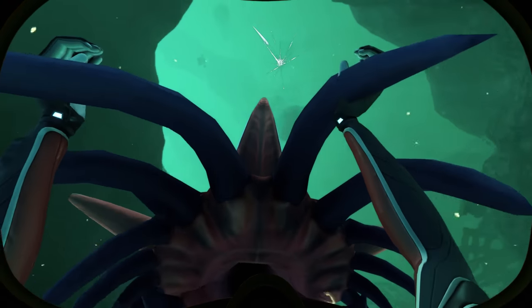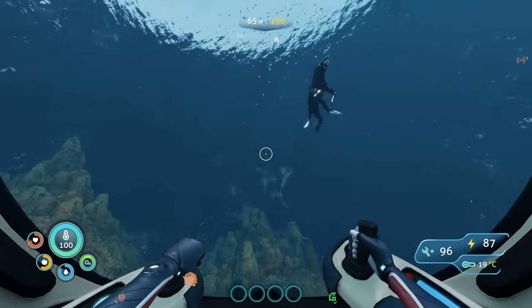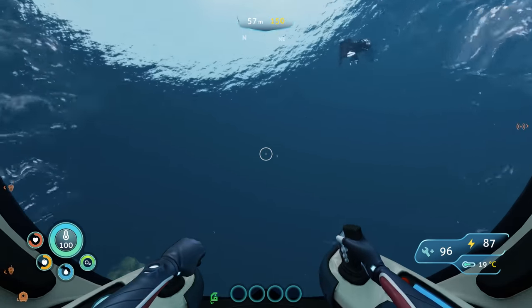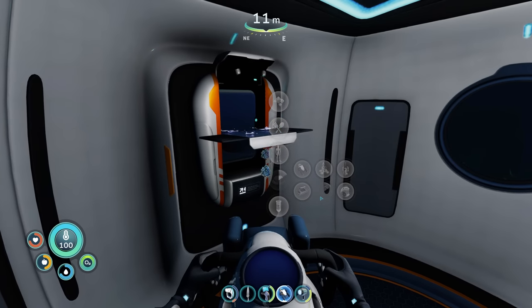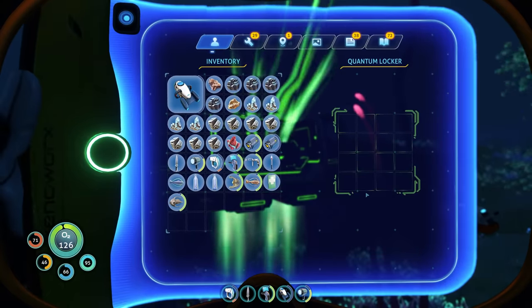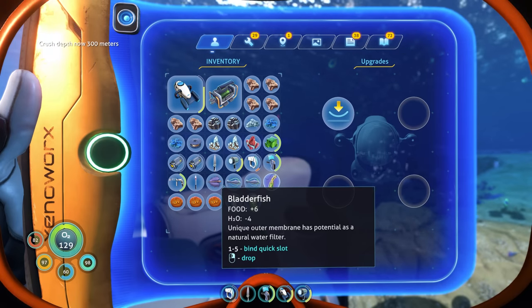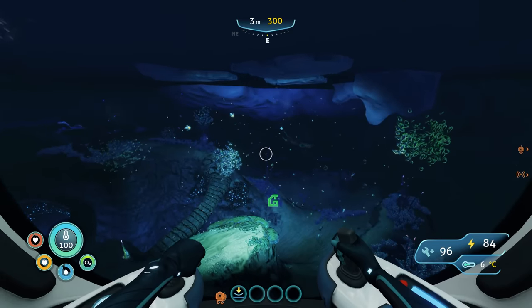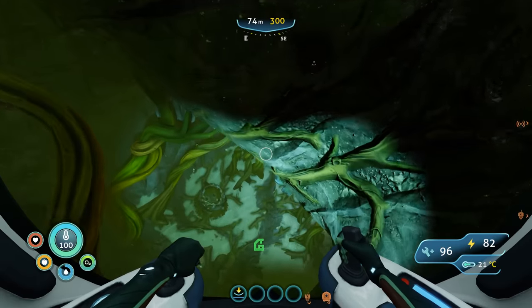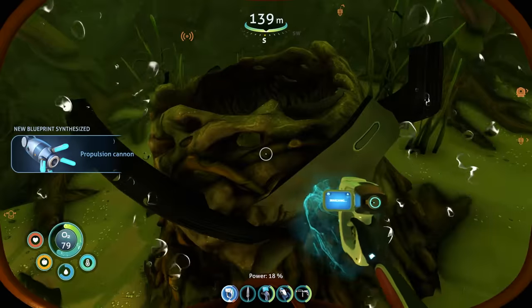I was searching around for some more stuff and then got attacked by this terrifying thing. My inventory was completely full, so I gave up my search for that woman and decided to head home. At some point I unlocked this thing called a quantum locker — the best way to describe it is it's just an ender chest, which is pretty cool. I crafted up a depth module for my sea truck — now I can go down 300 meters. Alan told me the location of a nearby artifact, so I went down to find it. There's a bunch of fragments in this cave, so I managed to unlock the laser cutter and the propulsion cannon.